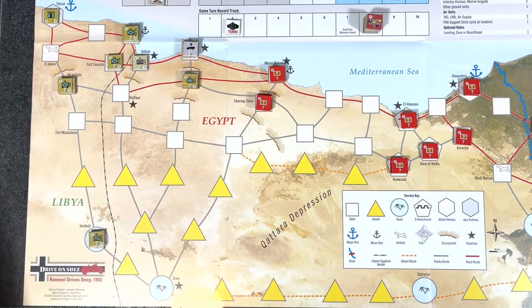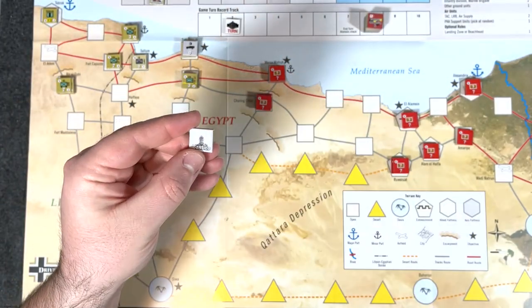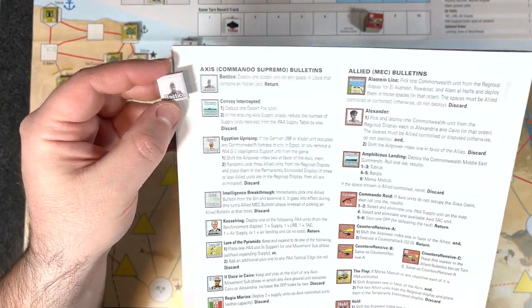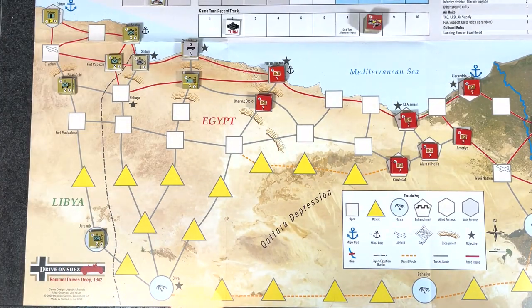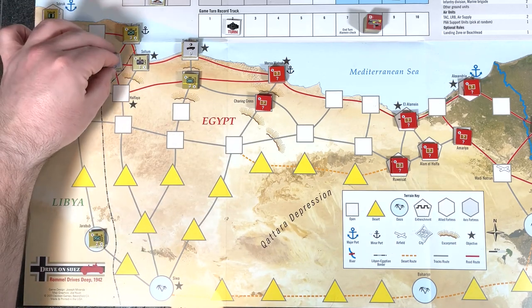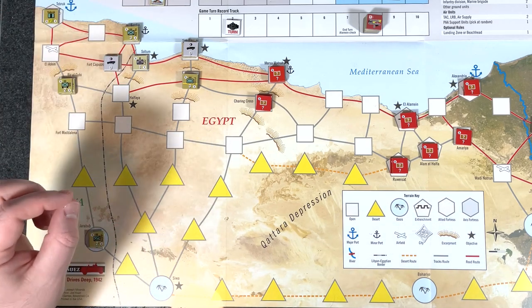Let's start at the beginning of the sequence of play. Commando Supremo phase — now that we get to turn two, we get to draw from our cup. Pastico! Pastico means deploy one supply unit on any space in Libya that contains an Italian unit. He goes back in the cup. So we get a supply — let's go ahead and place him right here in Fort Capuzzo. That was a good one for us.